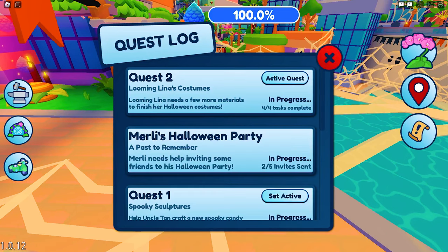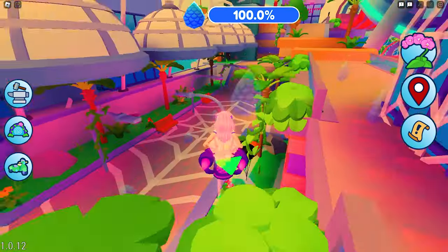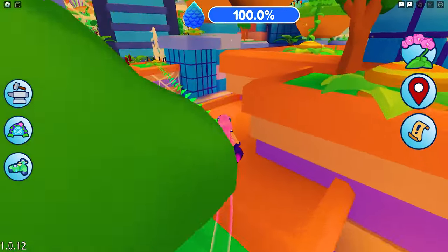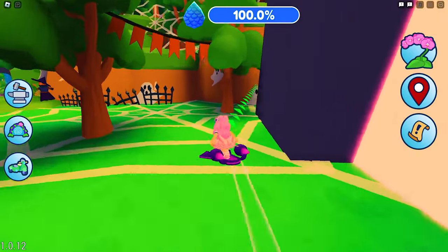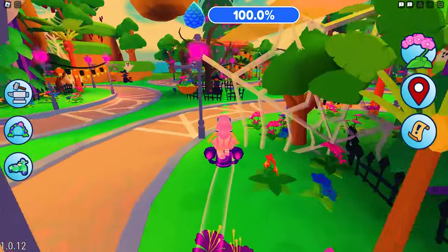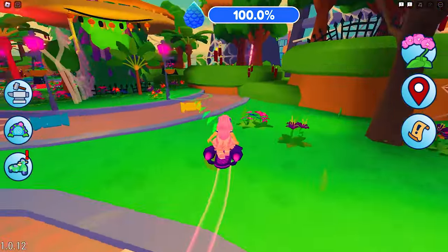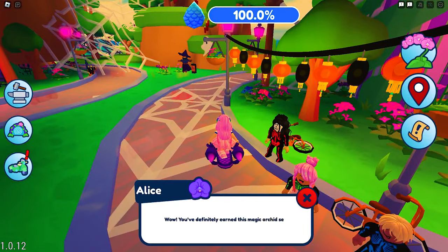Next, we will need to find Alice. Once again, set the quest to active to help, then let's go and find her. Here she is. Simply collect 20 of these candies around her — pretty easy. Completed it and sent Merli's third invite.